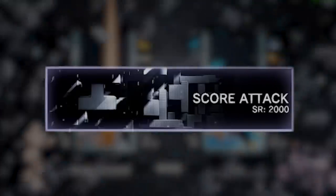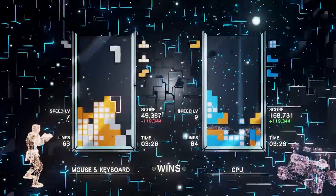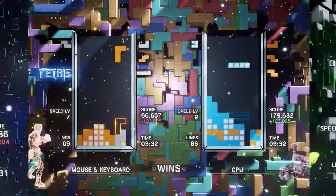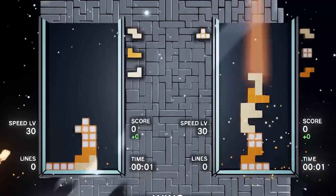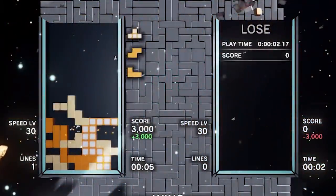Next up is Score Attack. Here the rules are similar for determining who wins and loses — it's all about the score — but you've got modern guideline features such as additional wall kicks, ghost pieces, a longer lock delay, and bonus points for advanced moves like T-spins, combos, back-to-backs, and all clears. In this mode, level 30 is designed to be the limit for most, and 40 to be the final barrier of impossibility.